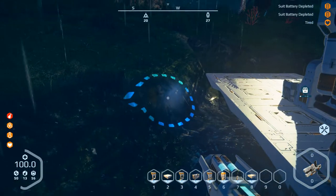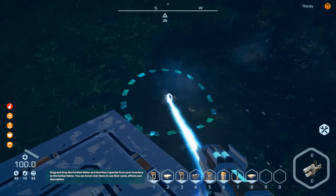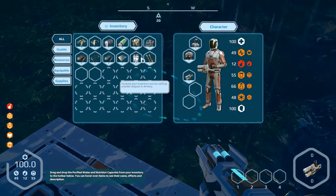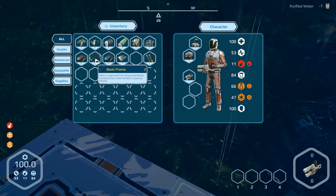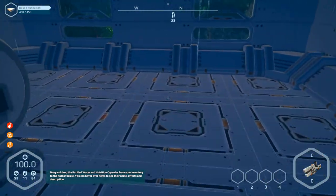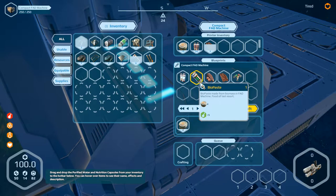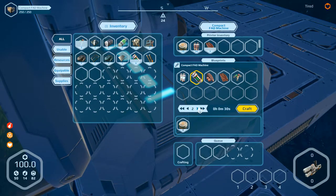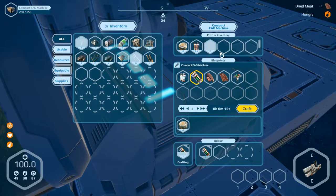Now we have to dig a little bit. We're becoming tired. We are thirsty, so let's go into the inventory and drink something. And we need something to eat. We haven't got anything, so let's look into the food machine — is there something to eat? Yep. Take these. We're becoming tired. Let's craft them here. We eat dried meat.